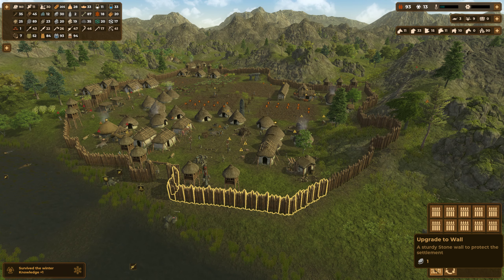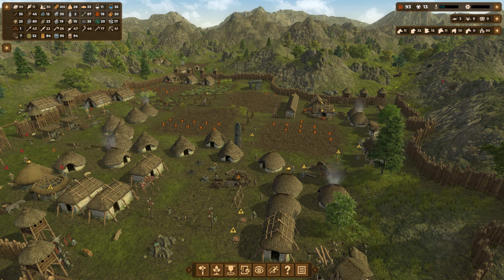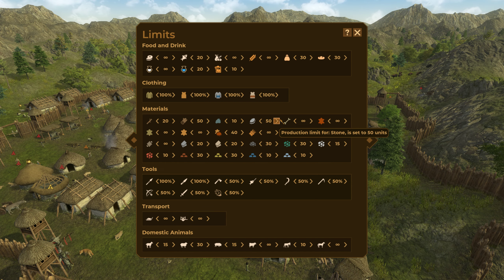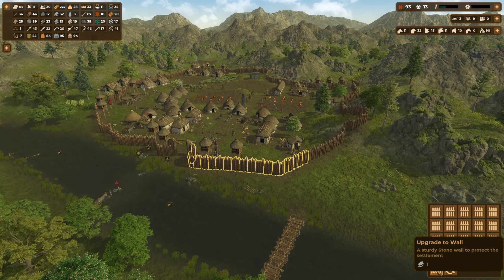You know what I should do? I think I should just increase the limit first on stone. Where's my stone? 50 stone sounds good. Just start producing and we will start upgrading.